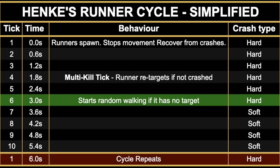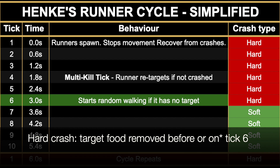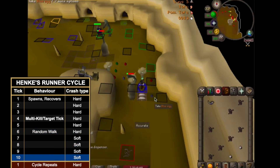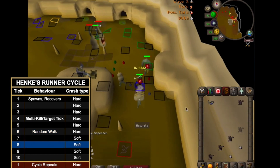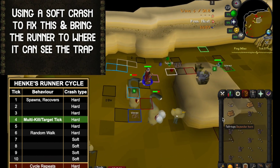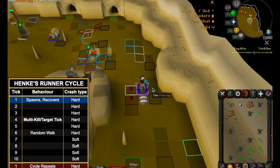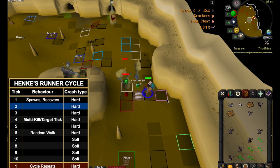The last tick worth noting is tick six — the random walk tick. If a runner has no target on tick six it will random walk up to five tiles west, east, or south. Crucially, this tick differentiates whether a crash will be hard or soft. A hard crash happens if the runner's target food gets removed before tick six — the runner goes to state zero, unable to retarget until the next cycle, so it will random walk on tick six. A soft crash occurs when food is removed after tick six: the runner walks one tile towards the food before noticing it's gone, enters state zero, then simply stands in place for the remainder of the cycle. On tick one it resets to state one and can retarget on tick four.